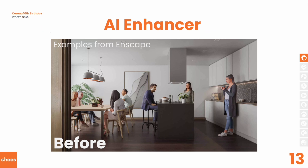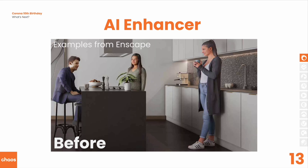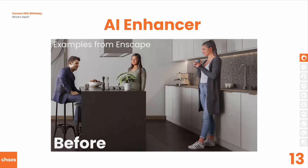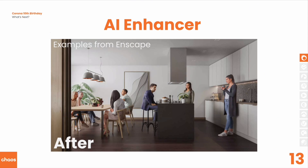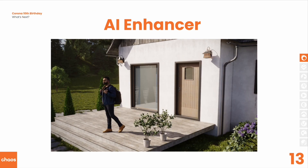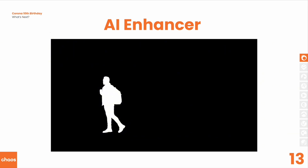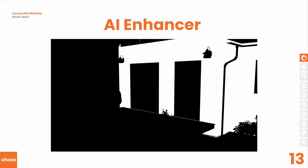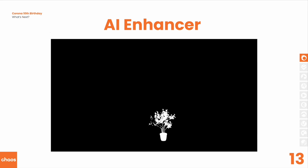The AI Enhancer has been available for Enscape and it will be coming to Corona and V-Ray this year — hopefully in Corona 13. Basically, you'll be able to move your image onto Chaos Collaboration and run the Enhancer there. Its primary focus is on enhancing people and vegetation while leaving the important things from an ArchViz artist's point of view — such as the building or furnishings — pretty much intact. It'll be expanded beyond what's currently available for Enscape to take advantage of things like Cryptomatte, to make it easy to mask out areas you want the Enhancer to enhance and which parts to leave alone. If not in 13, it will be in 14.